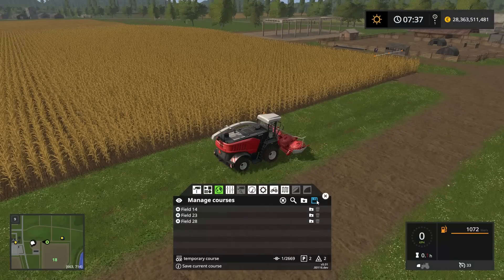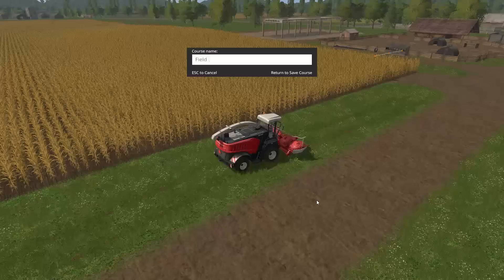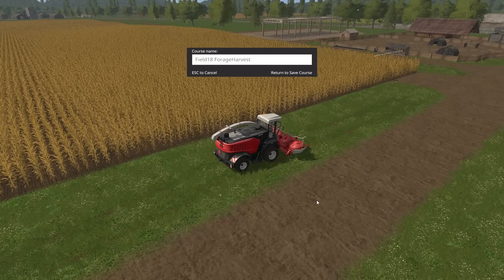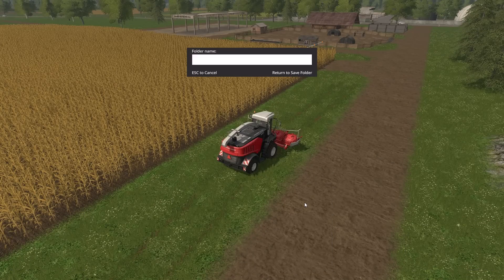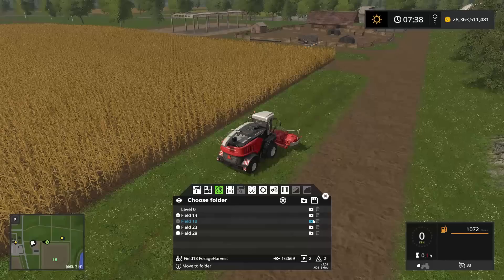I'm happy with the course, so let's save it as 'Field 18 Forage Harvest.' I'm going to make a new folder for field number 18 since we haven't done any work on this field before, and move this course into the Field 18 container.